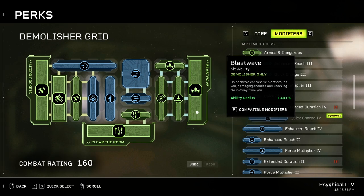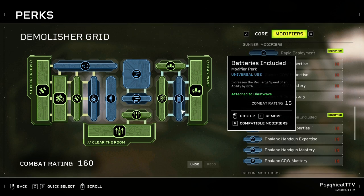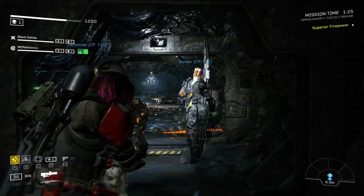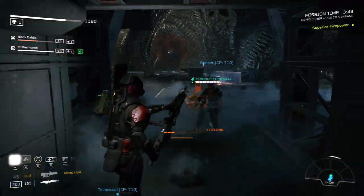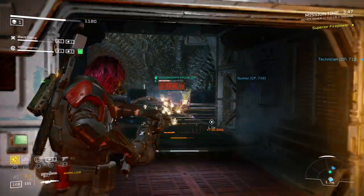For Blast Wave, we'll be taking Bigger and Better for the radius increase so that we can hit more enemies and get more stacks. Again, currently bugged, so go for a cooldown reduction instead — just don't forget to swap it back once they fix the radius mods. Those stacks are very important not only for your damage output but for your cooldown reduction as well. The next perk is Loud and Clear, which not only generates an additional stack of Clear the Room but also increases the damage by 20%.